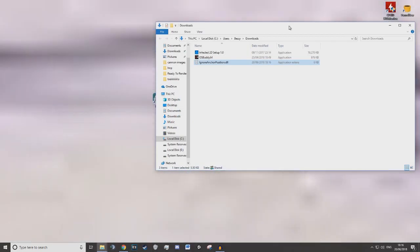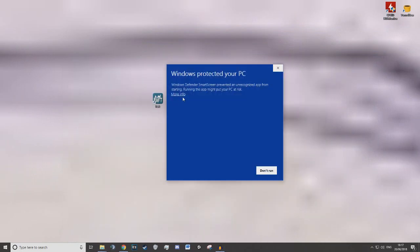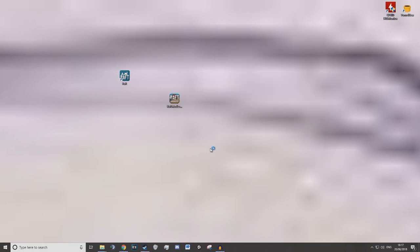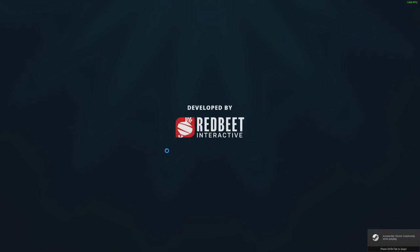To check that it's first worked I'm going to run the mod loader. Whenever you're playing Raft with mods you will need to use this icon instead of the original. Depending on your virus software it might flag up about it. I know this mod is fine — I've been using it for a while — so I'm going to say run anyway, but some mods you might want to look out for.